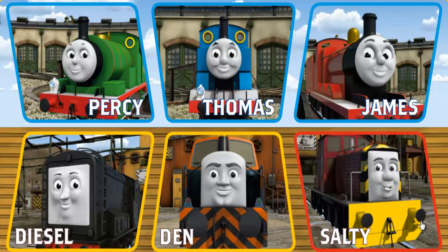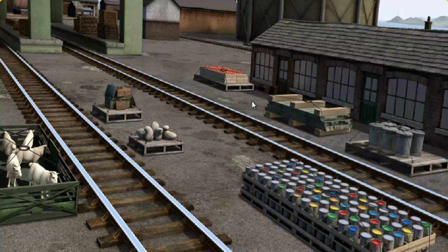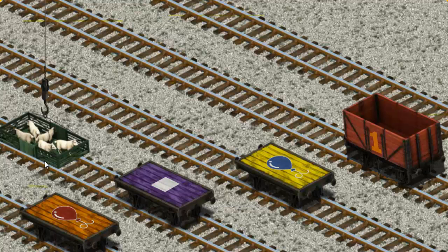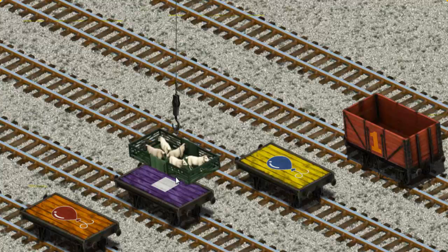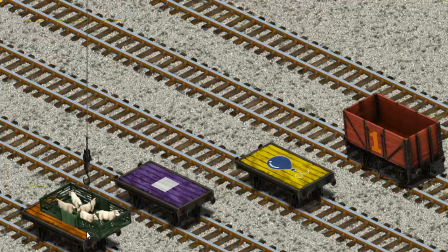It's a busy day at Brendam Docks. Thomas and his friends have many deliveries to make. Thomas must deliver the sheep to Farmer McCall's farm. Show Cranky where the sheep are. That's it! Let's lift and load. Now the cargo must be loaded. Show Cranky where the yellow flatbed with the picture of a blue balloon is. Help Cranky find the yellow flatbed with the picture of a blue balloon.